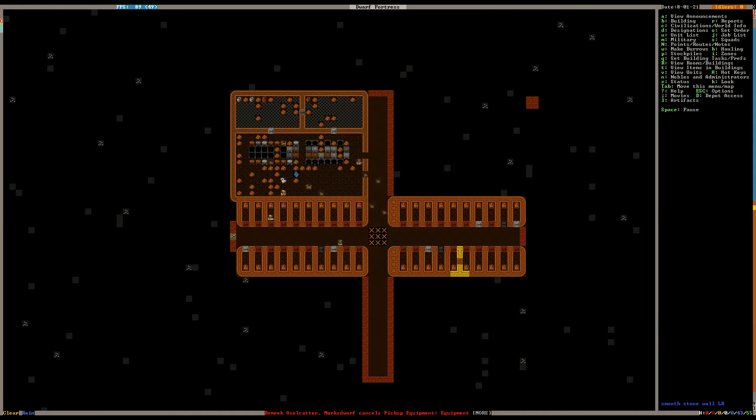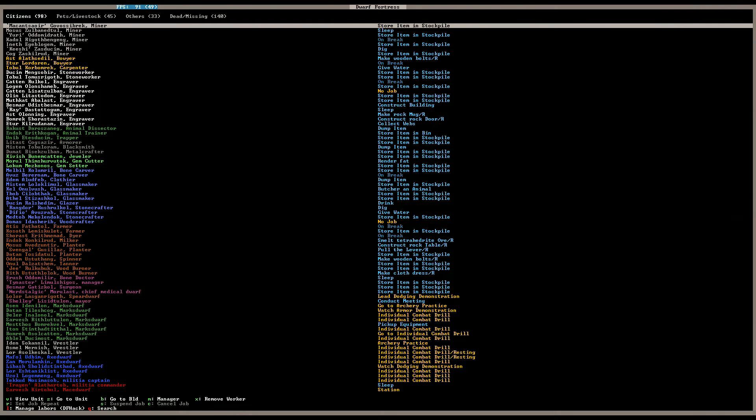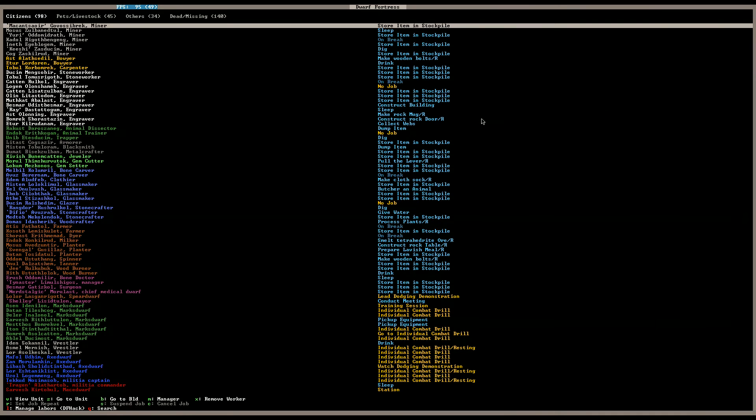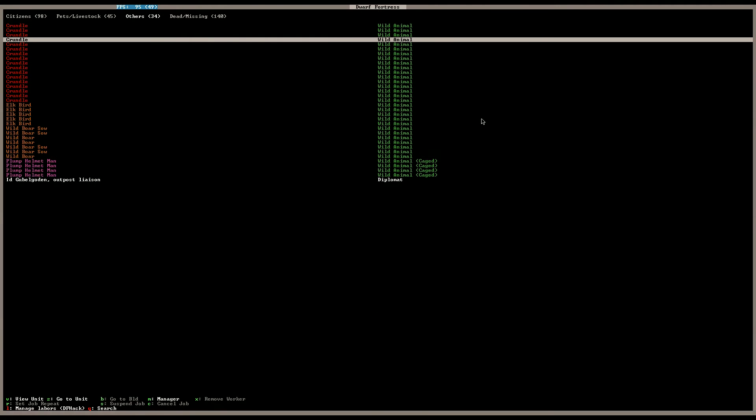We have a lot of people puttering around and working right now. Lots of people shuttling items around. We've got somebody actually collecting webs, so that's gonna be making cloth for us — pretty cool. Someone's conducting a meeting. She's still conducting a meeting. Why? Where is this liaison?